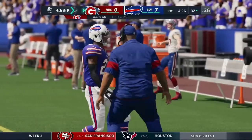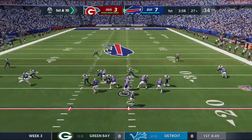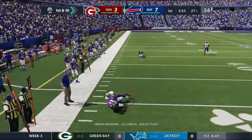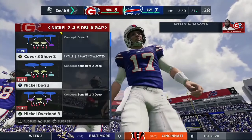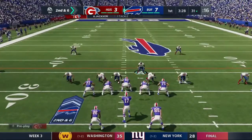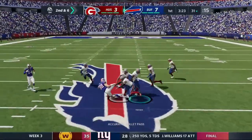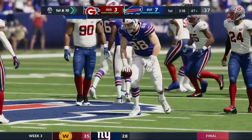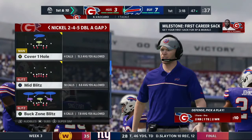Back on defense, we learned the Bills have John Ross who's going to be a speedster - we'll use Jeon Brown to cover him. The defense does their job with a four-yard gain allowed - not the worst. We try cover three since the Bills seem very pass heavy. Kenny Vaccaro is a heavy hitter but he can't force a fumble on the tight end.